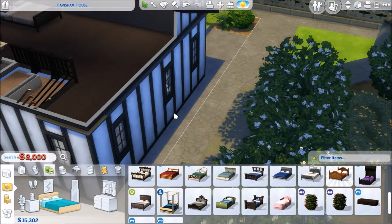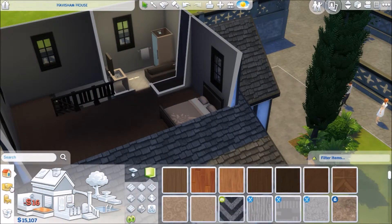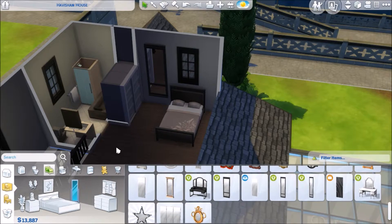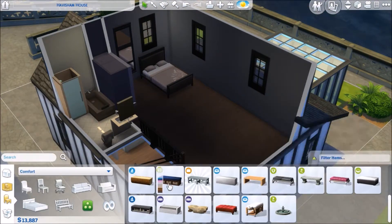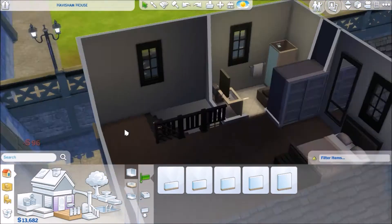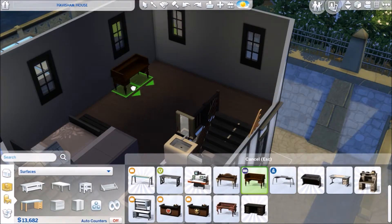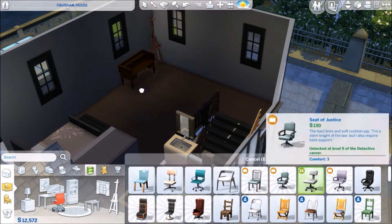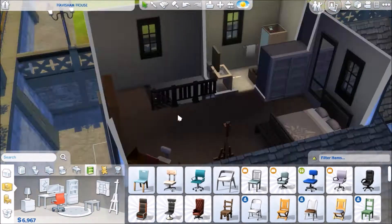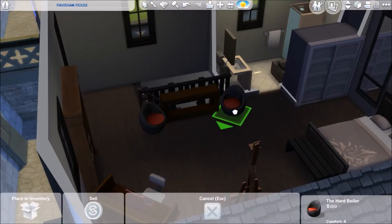Working on the bedroom, I decided to put a closet in there. I would have loved the big two-by-two closet but it didn't fit the layout I wanted, so I decided against it. I stuck a little ottoman in there and went into the pre-designed rooms for some inspiration because it was a big bedroom and I had no idea what I wanted to do with it. I finally figured it out by just placing items and moving them around.